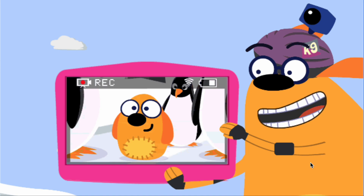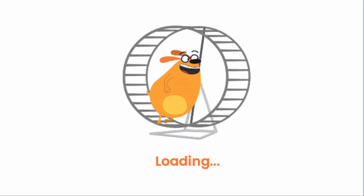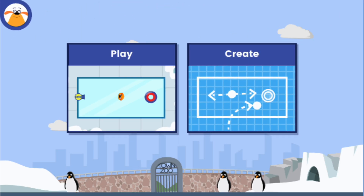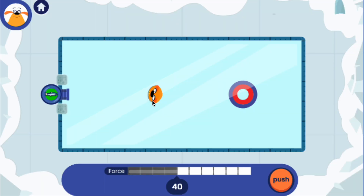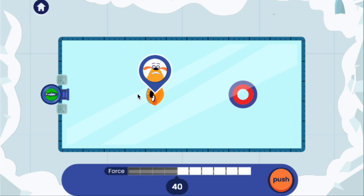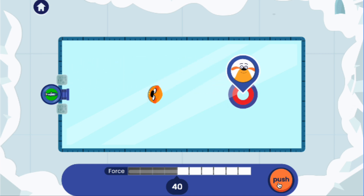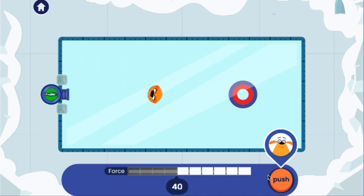My toy plushie is stuck on the penguin's ice. Help me get it out. Play a level or create your own. Look, my plushie is there on the ice. Use the cannon to push a fish at the plushie. Can you get it to the target? Tap the push button to launch a fish.